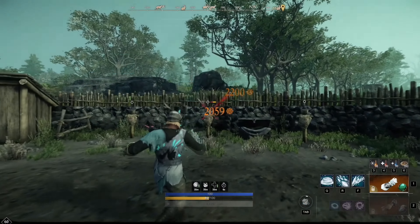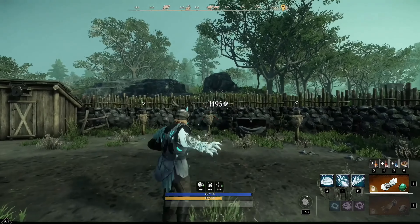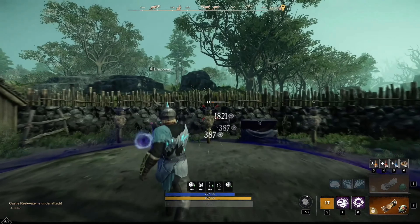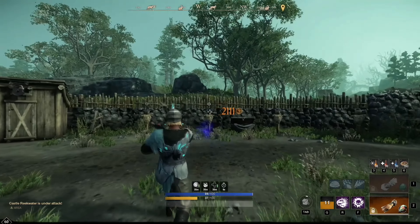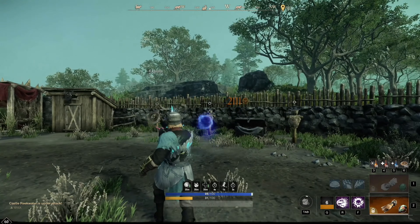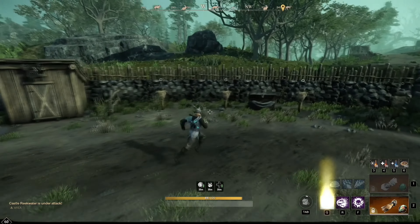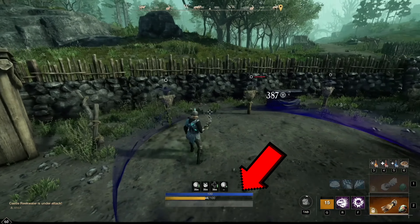Now let's go over to the gameplay where I'll show you the best way to play this build and how to get out of your abilities the highest damage possible. For the Void Gauntlet, we have the first Q ability called Oblivion, which creates a circle around you. Your teammates inside the circle will be getting 20% damage increase, but your enemy standing in the circle will be taking void damage every second. A really nice thing to do is while standing in the circle, do a bunch of medium jumps. Because of the perks we have selected, we and any other allies in the circle will be getting plus 15 stamina each jump, giving us the ability to dodge more enemy attacks and gain more stamina at the same time.